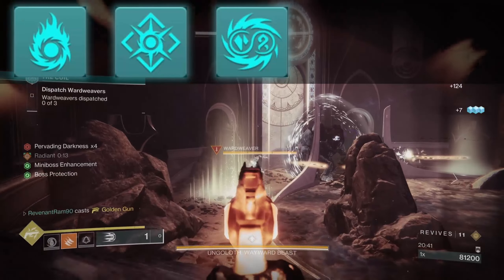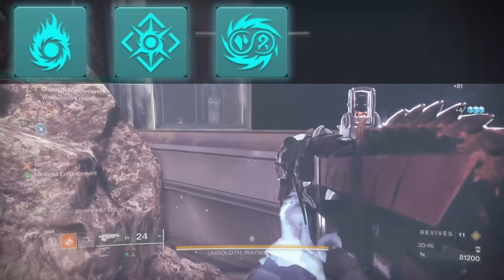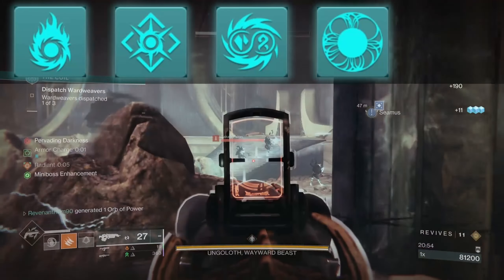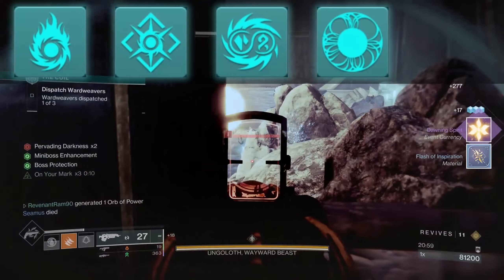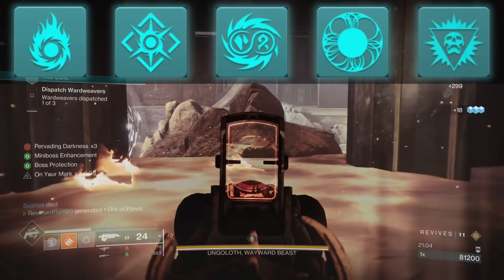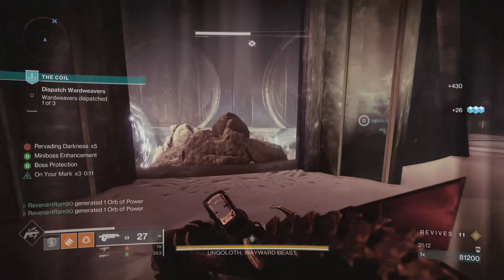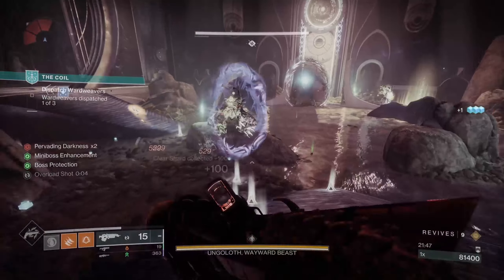Torch: while radiant, deal increased weapon damage to combatants affected by Strand and Stasis debuffs. I like taking a Strand heavy weapon for this — if it has the trait Slice, even better. We also take Unraveling Orbs: picking up an orb of power grants Strand weapons unraveling rounds, and Unravel is a Strand debuff. So when we use Golden Gun and become radiant, we also get increased damage to that target. Finally, Revitalizing Blast: dealing damage with a solar ability weakens champions and bosses. This stacks with Torch, giving us even higher Golden Gun damage.